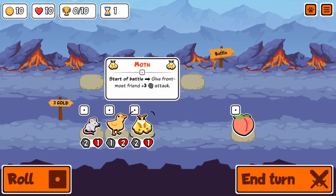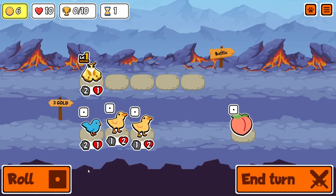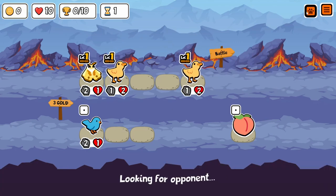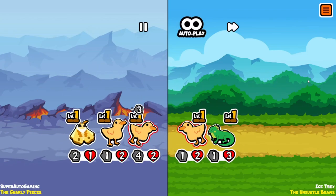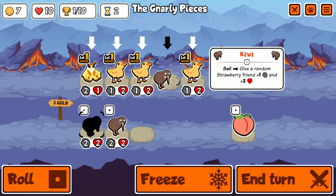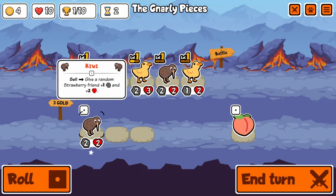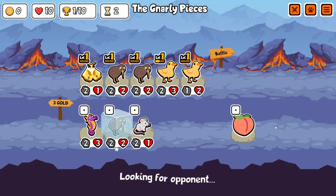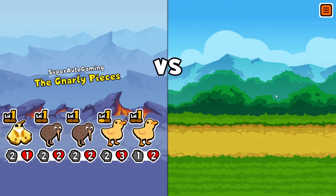What's up everyone, Super Auto Gaming here, and today we are going to be using a little bit of Microbe. We haven't seen a lot of Microbe in a while, but it is still incredibly strong. Being able to destroy equipment with weakness, especially giving it to the entire team, is incredibly powerful.